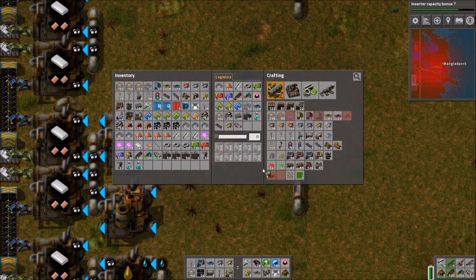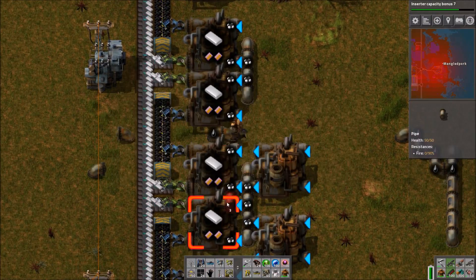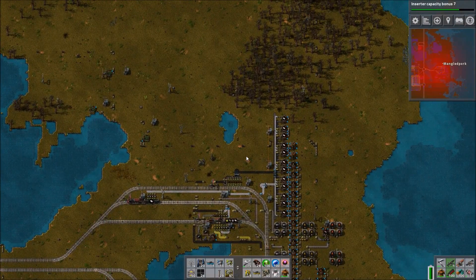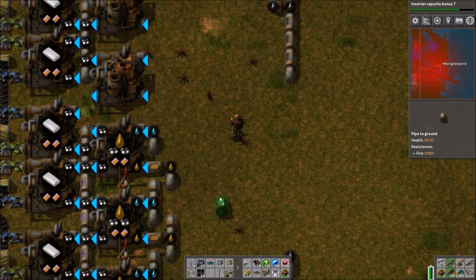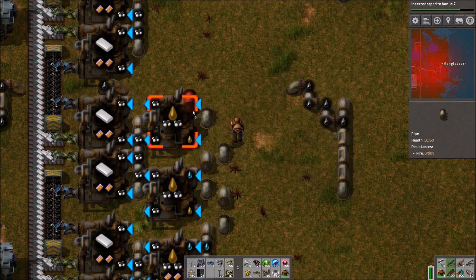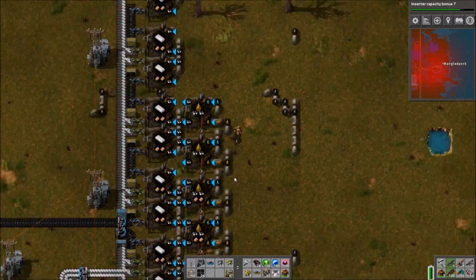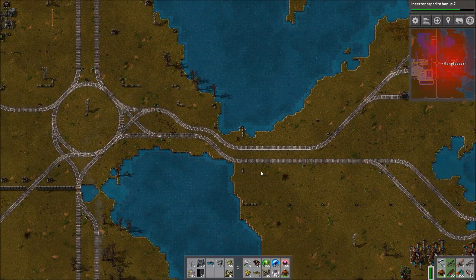We're probably going to need more oil supply to keep everything running here because not only do we need a bunch of plastic, we also need a bunch of solid fuel, so I'll have to set up a system for that as well. We've got this one train — it's going to have the plastic and the solid fuel loaded into it and then it's just going to go down to the south station array and park up right next to the rocket train so that things can very quickly be belted in.